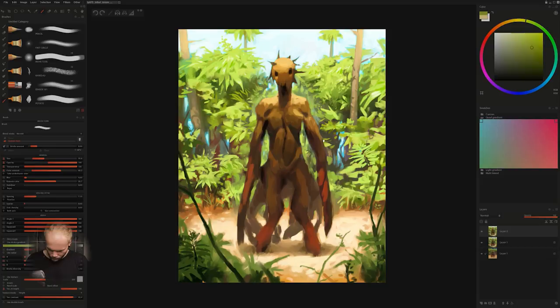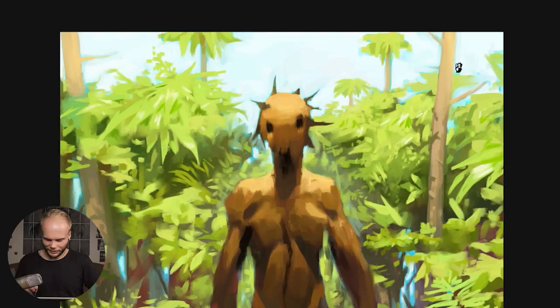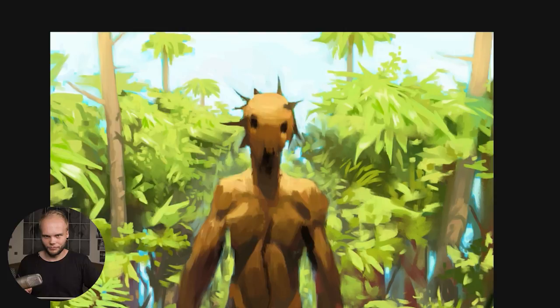Okay, I think I fixed it up real nice now. Added a little tree over here to break the perfect symmetry of the trees — the close one, the further one, the close one, the further one. Added another one in here so it's kind of less obvious. So yeah, now let's think on the character.